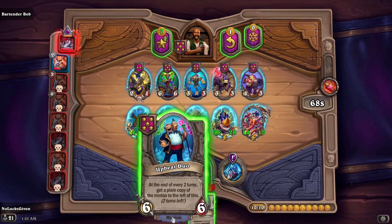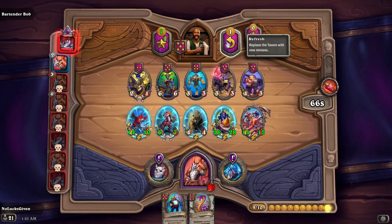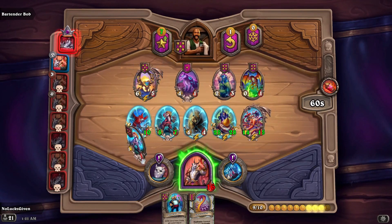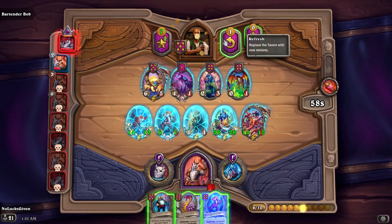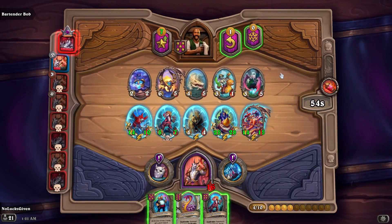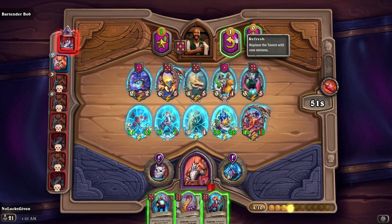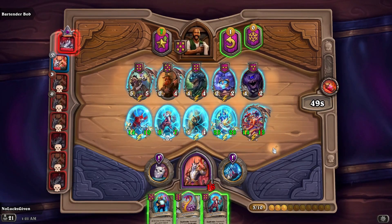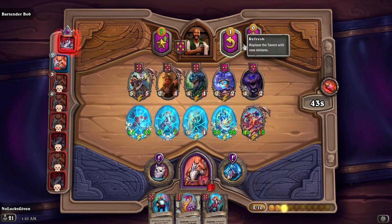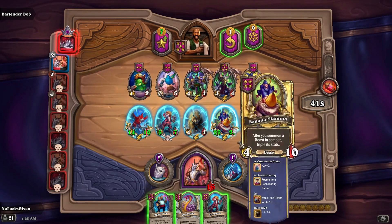The Banana Slamma cleared their divine shield — okay, so that worked. Now we need to take out their Enhanceo and we're able to do so, and then we tie. Alright, a tie — makes me kind of regret not putting in Upbeat Duo, but I'm happy enough. Even if we just walk away with a second place. Battle cries and end of turns — yeah, Upbeat Duo not being in is something we'll all look back on and regret. We could potentially triple this — probably worth the coin. I don't mind playing down either.